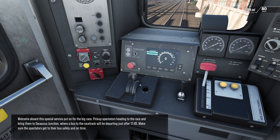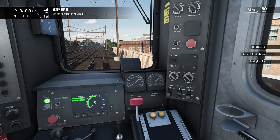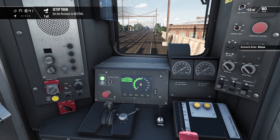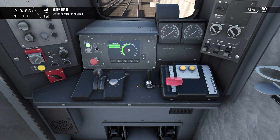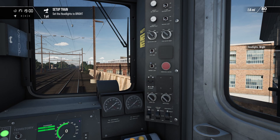Welcome aboard this special service put on for the big race — pick up spectators heading for the race and bring them out to secure the junction where a bus to the race track will be, departing just at 17:45. Make sure the spectators get to the bus safely and on time. Just in time — reverse handle in, set that to forwards, safety systems on, headlights to dim, auxiliary lights to manual.